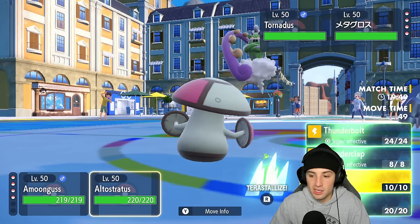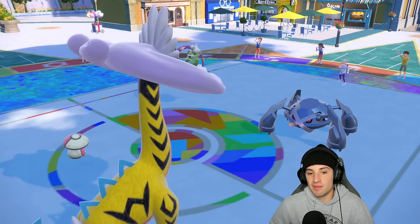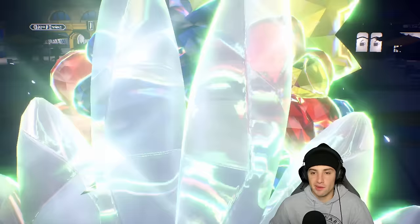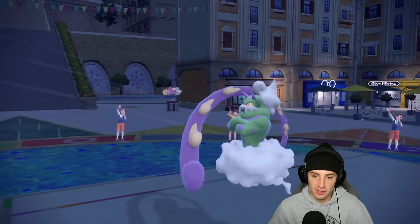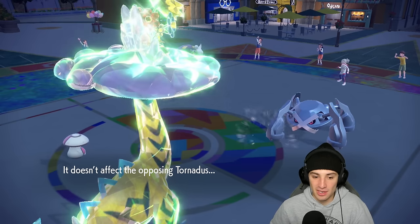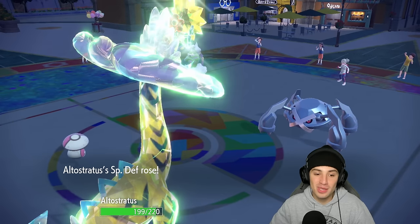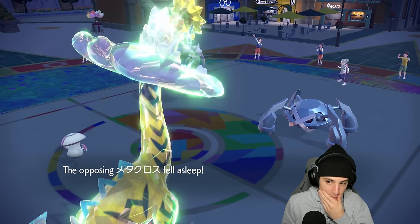Metagross usually rocks EQ, Ice Punch — a lot of options. I'm going to Spore and Terastallize and Calm Mind. I understand I'm going into Grass with a Flying type on the field, but with the Calm Mind boost I feel like we should get a bit bulkier. Tailwind sets up, or maybe even a Rain Dance — one or the other. I could Thunderclap next turn with that first turn priority move. There's a Tailwind. Metagross goes for EQ — I read the move and I'm able to serve pretty well. I get off a nice Calm Mind boost at the expense of about 10 HP. Amoonguss does a little wiggle action — night night Metagross.